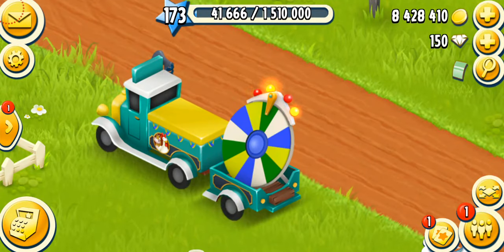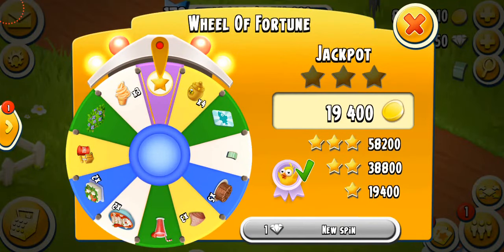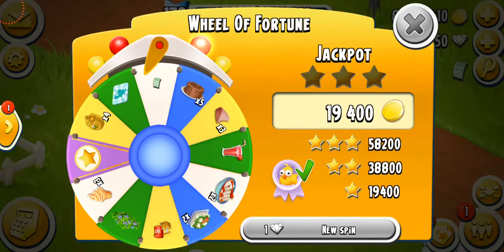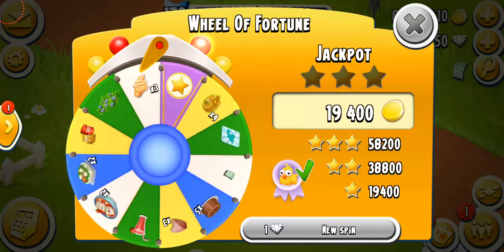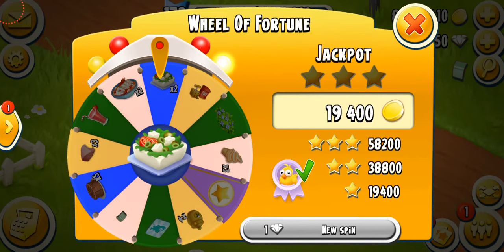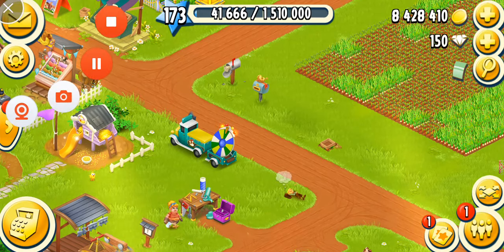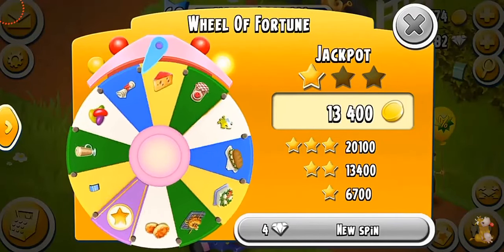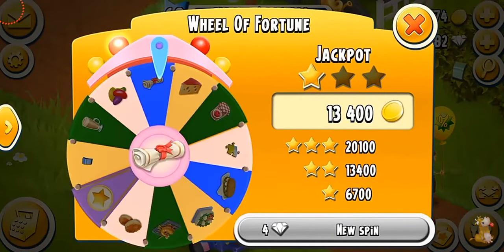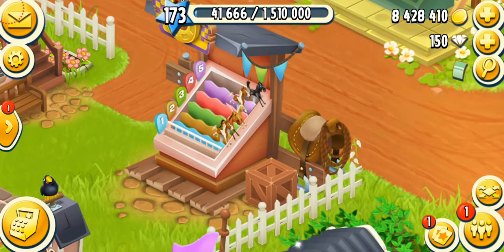The next way to get expansion permits is through wheel of fortune expansion permit events. Right here you can see the wheel of fortune, but currently there are no expansion permits on it. However, sometimes during special events there are one or maybe two expansion permits on the wheel of fortune — all you have to do is spin it and if you're lucky you can get them. You can also spend more diamonds to try your luck and potentially win more.